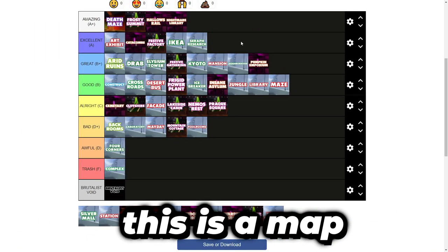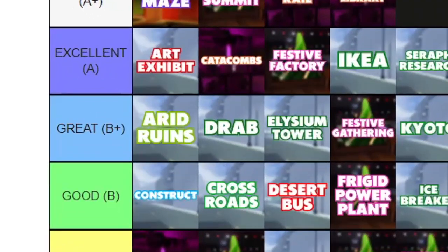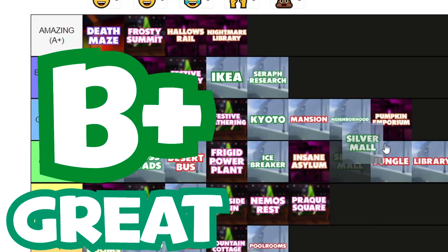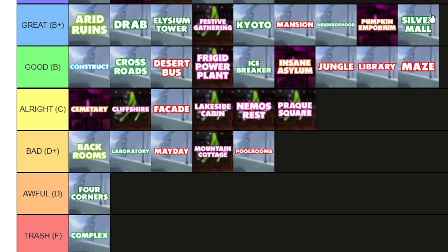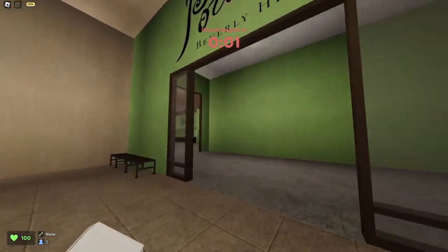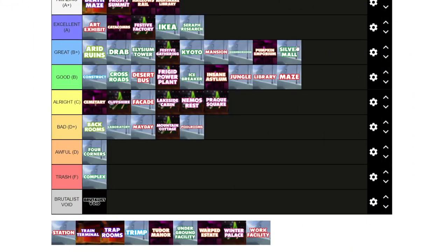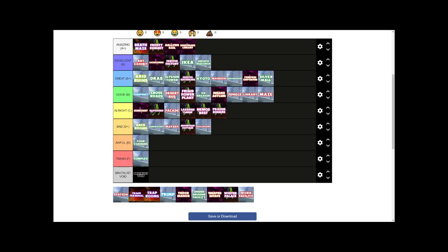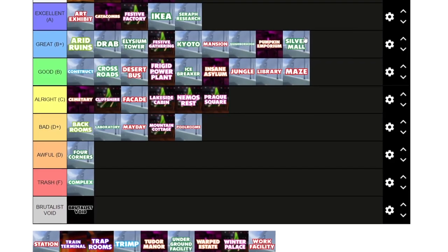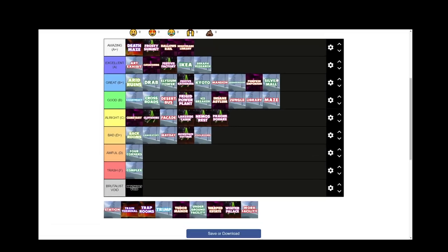Silver Mall. This is a map that came out around the same time as Ikea and Drab. Silver Mall is also another great map for me. It used to be around B to C-tier because of its old layout, but now they changed and revamped the layout to give more walkways, more alternative paths, and removed some of the clutter. I love Silver Mall a lot. Some people don't even know there's a movie theater in Silver Mall — there are so many secret Easter eggs you can find there. B+ tier in my opinion.